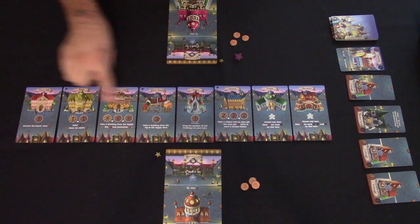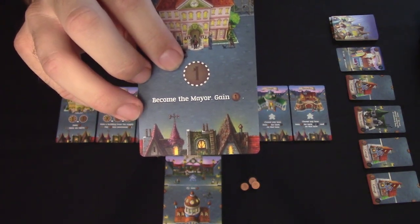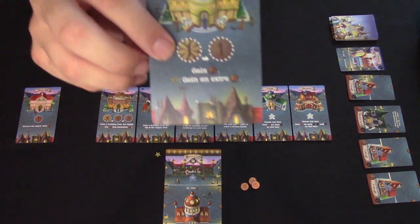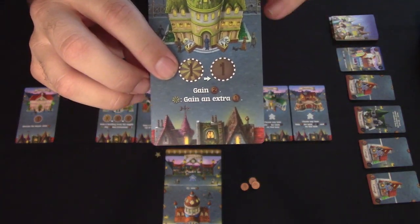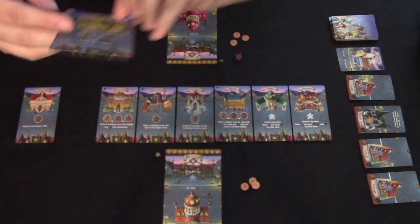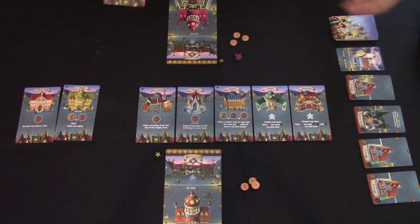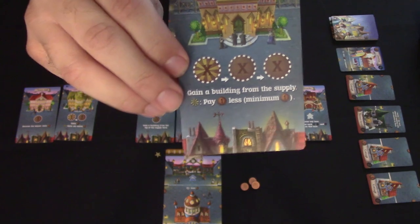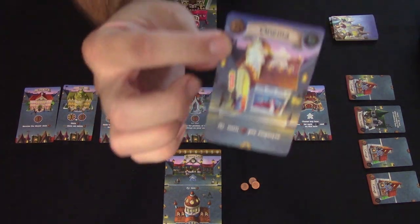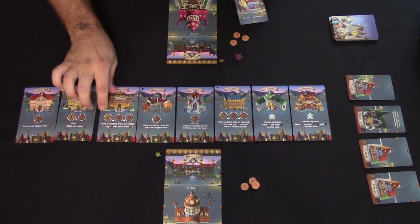When you take a main street action, you place one or more pennies on the appropriate spot. At the Town Hall, place one penny and take the mayor token plus gain a penny. At the Bank, you normally gain two pennies for one penny placed, but if you claim the special first spot you gain an extra penny — three total. Similarly, the building supply action lets you buy from the five-card row; the first player to use that spot pays one less than the listed cost.